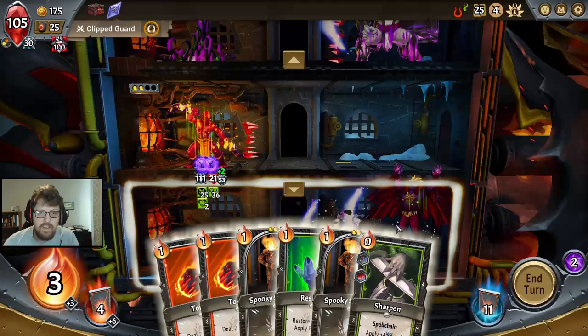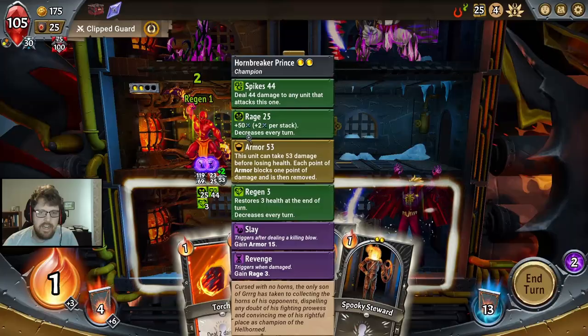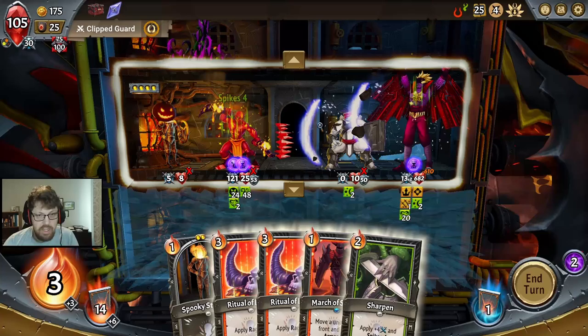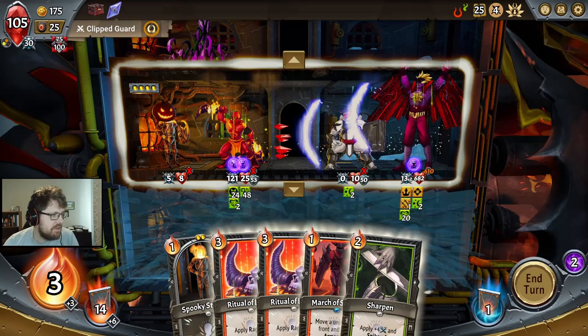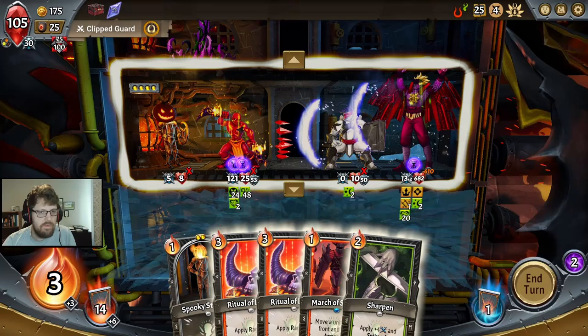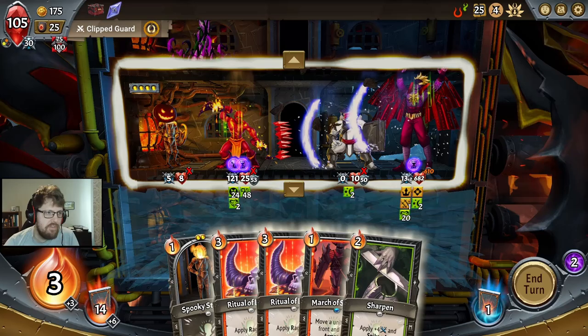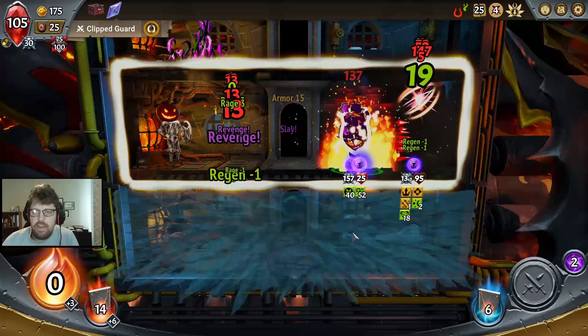He's going to be doing 13 damage. It's certainly going to be a trip to try to get enough damage out here, but I still think we actually kill him. It's close. Is the extra rage enough, or is it the March of Shields and Sharpen? Let's do some math: we have 25 plus 53 = 78, minus 13, minus 13 — that's 1. Minus 13, minus 13 — that's 2. We would get a full extra hit with the March of Shields. Extra damage and spikes did it.